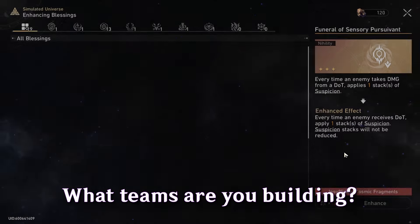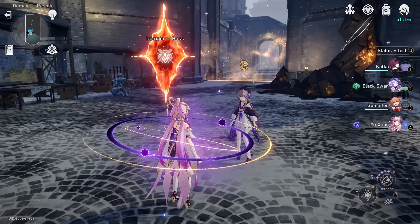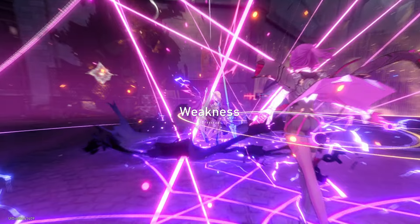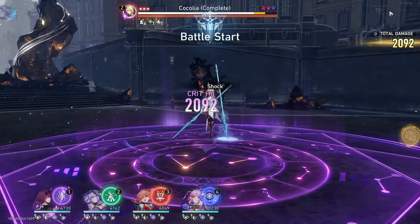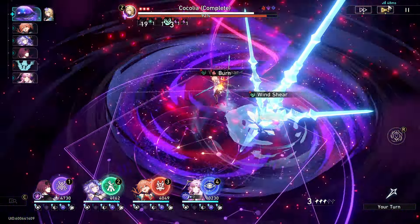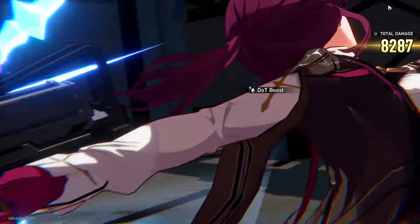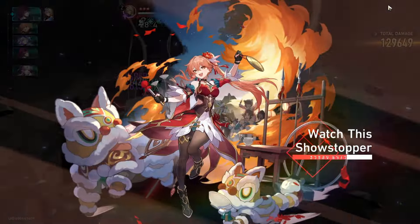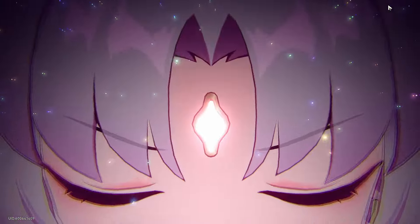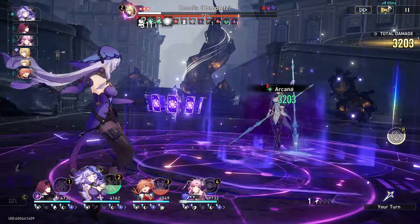The next question: what teams are you trying to build? For Boothill, it's straightforward — stack break effect, use harmony units, make him your main damage dealer. You won't be using him on a DoT team. For Fu Juan, she fits on essentially any team. Like Aventurine, she's an S-tier unit that can carry you through simulated universe and most content, mitigating so much incoming damage.